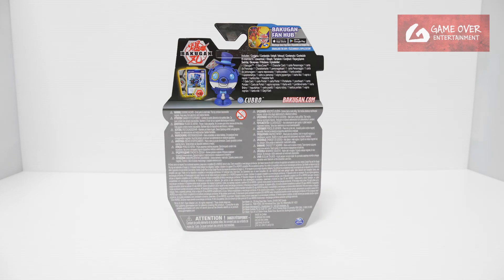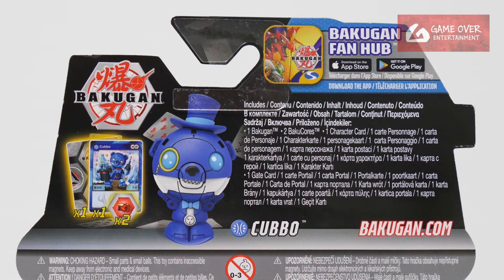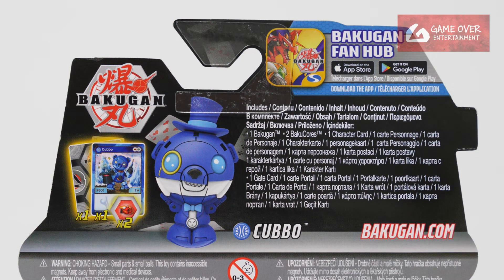Have a look at the front, have a look at the back. So what's included will be 1 gate card, 1 character card, 2 Baku Kaws, and Aquus Karbo.